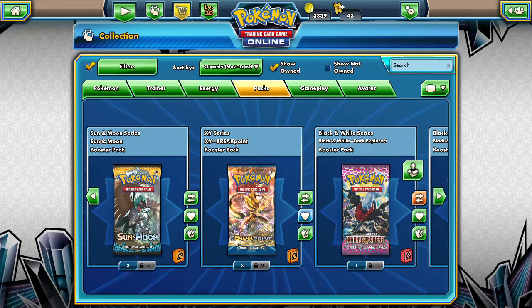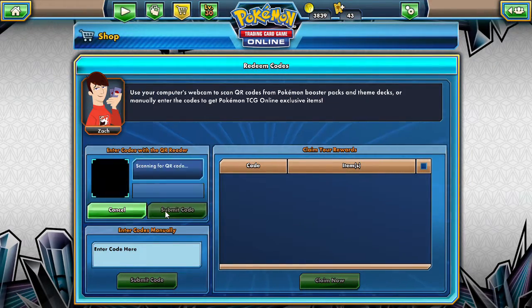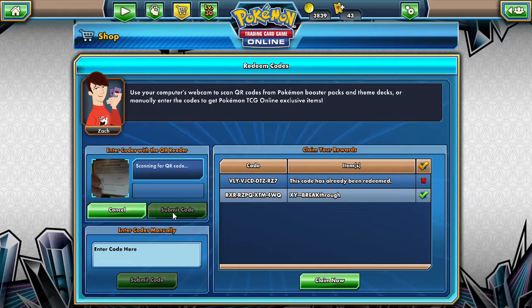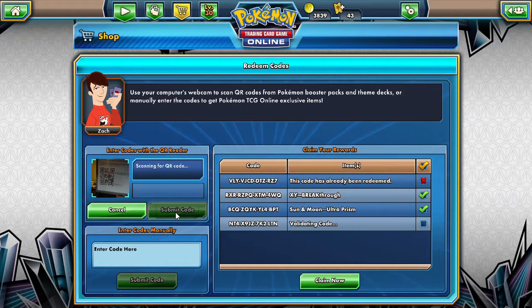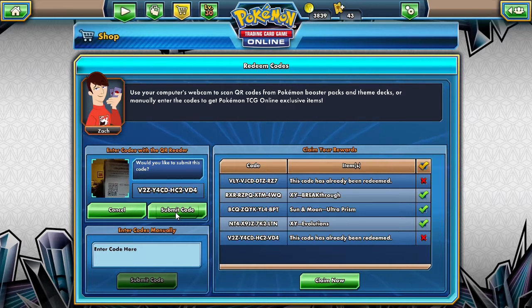Let's go ahead and jump over to the shopping cart here, go to Redeem Codes, and I'll operate this QR Reader so you guys can go ahead and claim that. Oh, never mind — these codes... have all these codes been claimed? Nope, that one's good. So there's a Breakthrough, Ultra Prism, and Evolutions. What was claimed already — was it the Burning Shadows? Let me see if I put a different one in there. Oh, that code's been redeemed already too. Okay guys, so take one of these three codes. I guess I have to go through these Burning Shadows and see whether or not they are good.